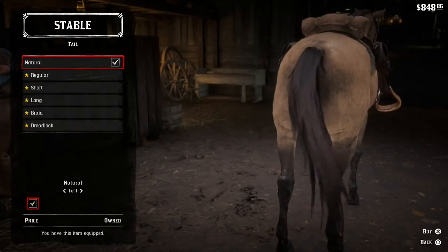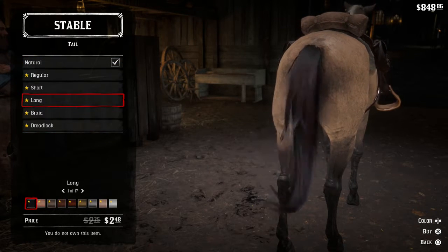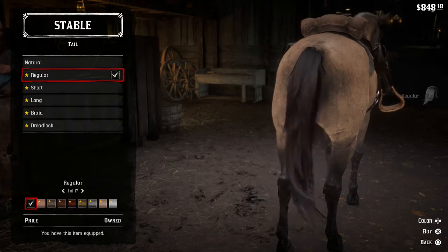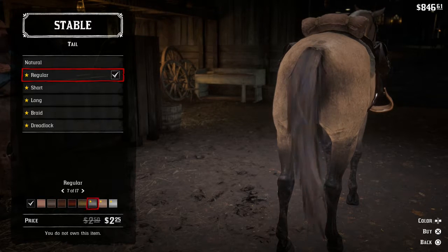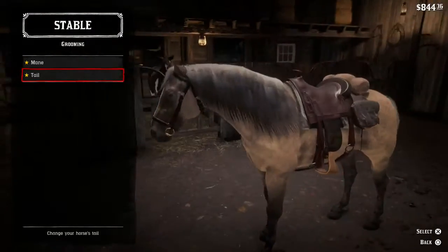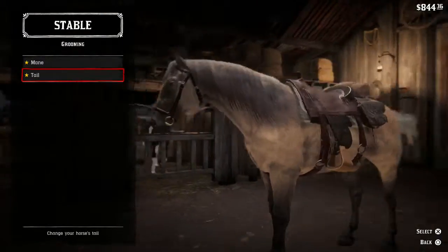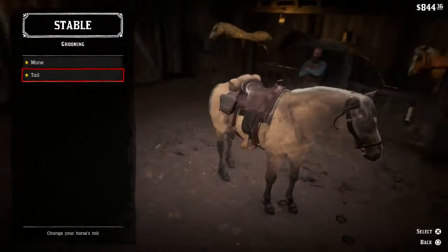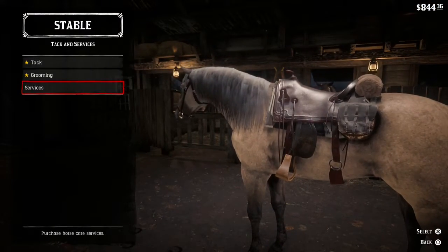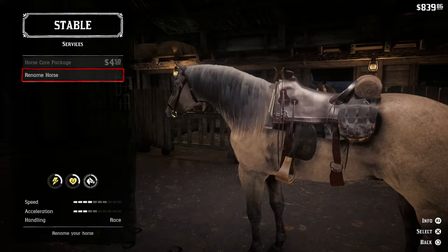Tail time. Nice bit of grooming — people take notice. That's a good looking horse now. It's a little peculiar looking with the white coat color, but you know.